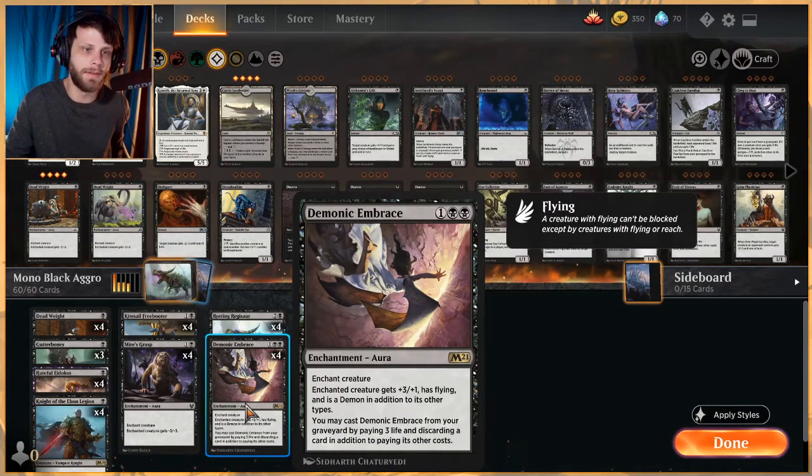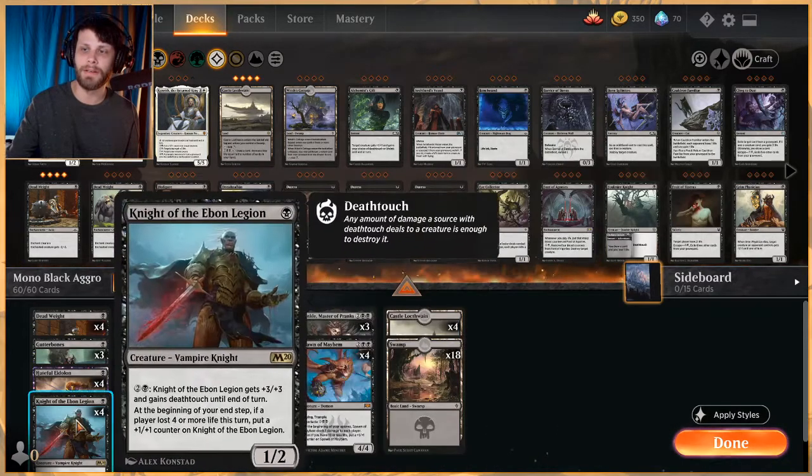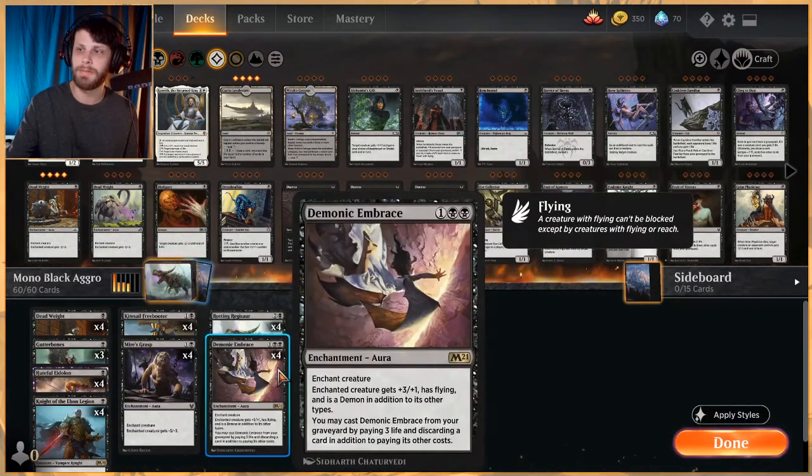Demonic Embrace is a really key card. It's a three-mana enchantment that gives target creature plus three, plus one and flying. It is a demon in addition to its other types, and you can cast it from your graveyard by paying three life and discarding a card. It's a hefty cost, but with strong targets like Rotting Regisaur and Knight of the Ebon Legion, it's very powerful.